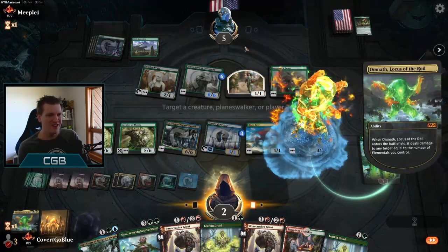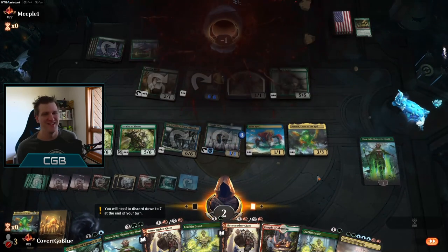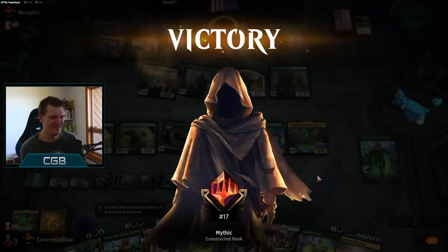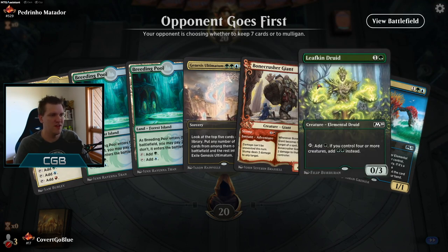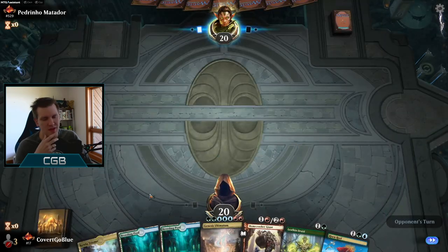What a turn — that was insane. Holy smokes. On the draw, but we have Bonecrusher. So if the opponent gets aggressive, we can do that. If they don't get aggressive, we can ramp. So it's a good hand, I think. We'll see how it holds up.